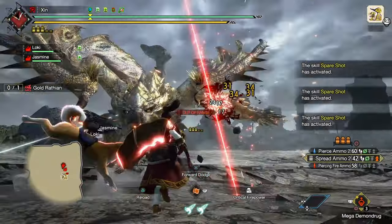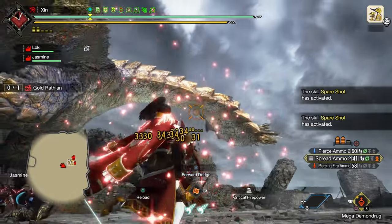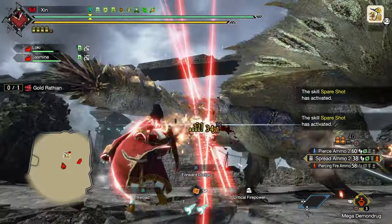Now there you have it — my Spread Ammo level 2 Rapid Fire Light Bowgun build. If you like the video, please leave a like and consider subscribing. Thanks for watching and see you next time.